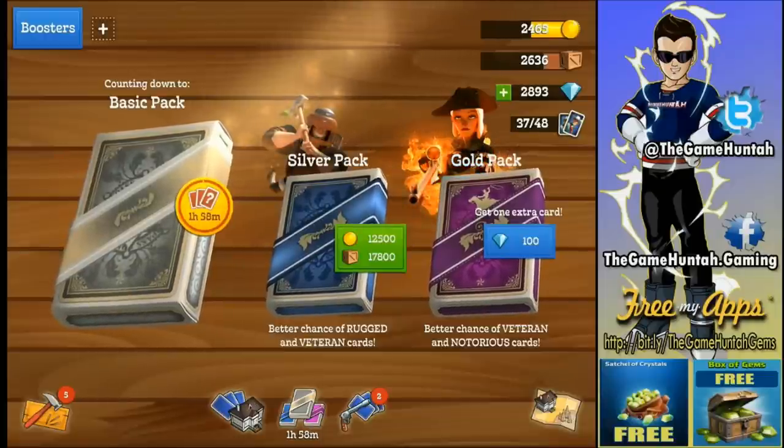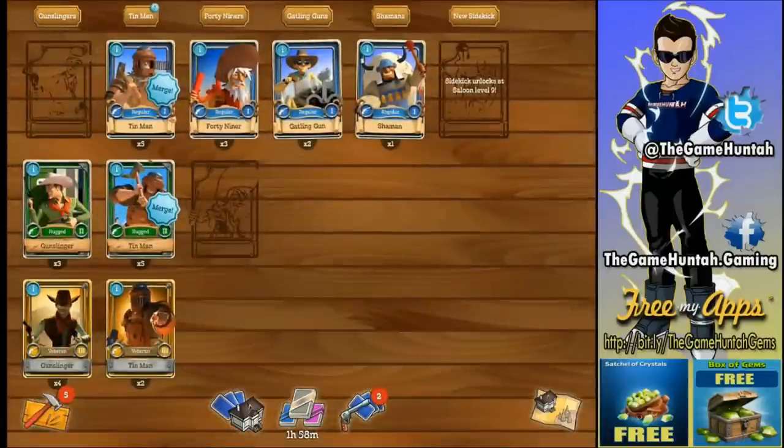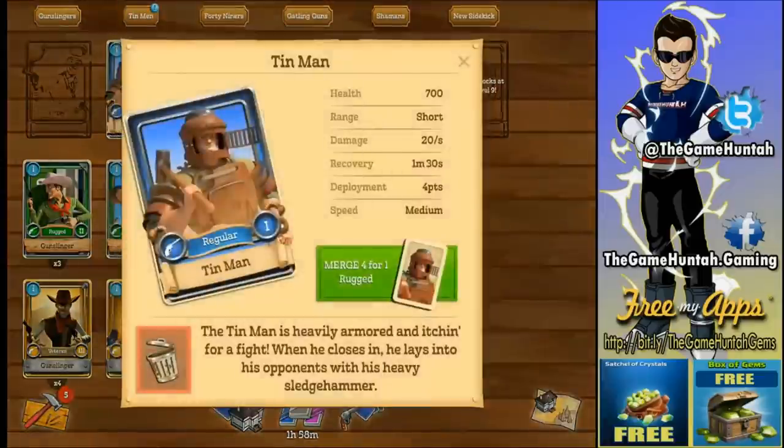Another important tip: merge your troops. This is one of the cool features of Compass Point West. Every time you have four cards of the same kind you can merge them to get a more advanced troop. For example, I already have a merge notification on the Rugged Thin Man. Let's start with a regular Thin Man.